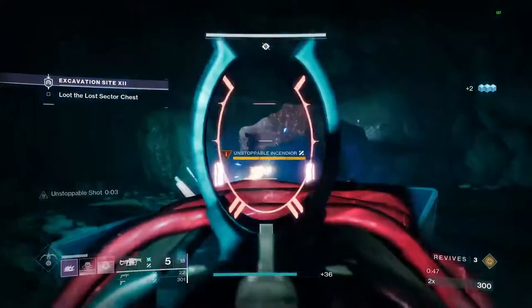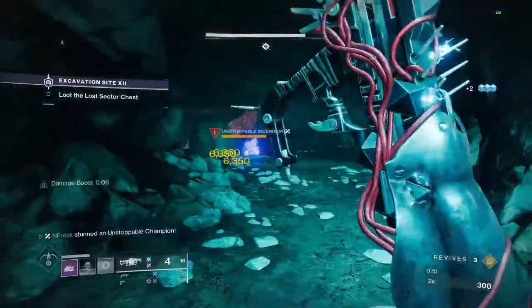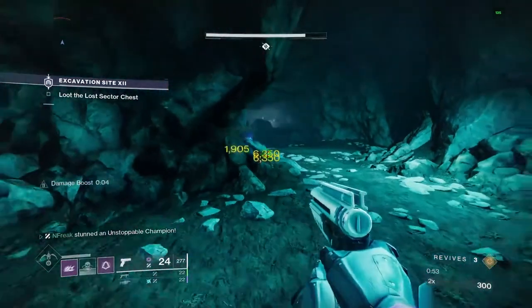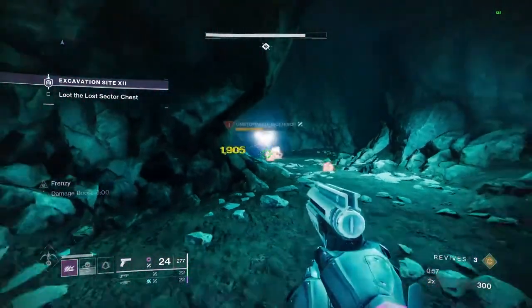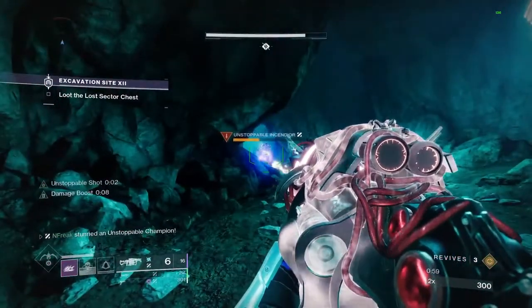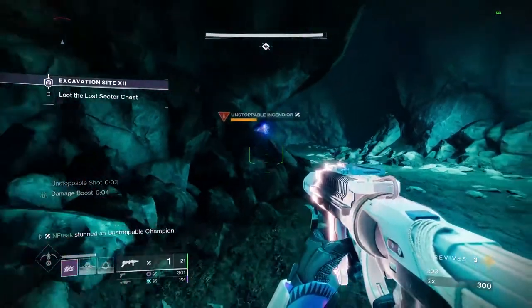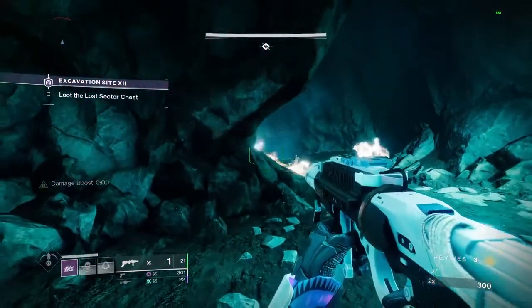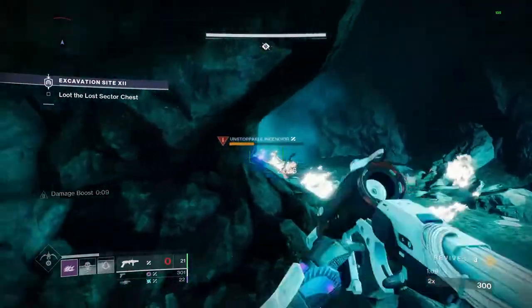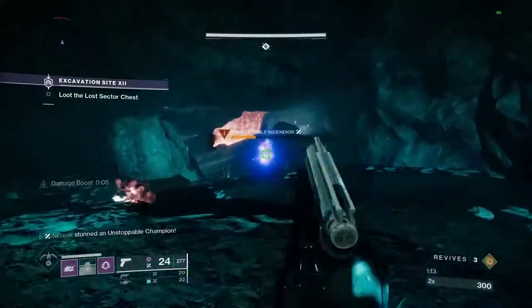Unstoppables this season are where things really get interesting. If we skip ahead on the artifact, we have Unstoppable Grenade Launcher, our special weapon of choice for the season. This mod is nuts. Unstoppable Sidearm is fine, but a lackluster weapon for the rest of the strike. Unstoppable Grenade Launcher though — this works with Anarchy, this works with any wave-frame launcher. You can tag an Unstoppable with Anarchy for a stun, and it'll stun again when it wakes up. And wait until we get to the last column of the artifact.